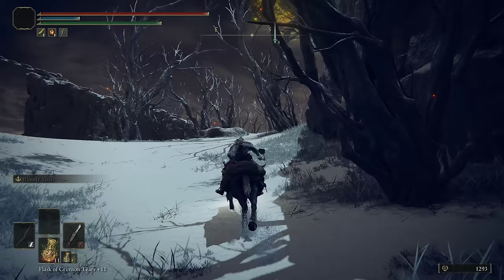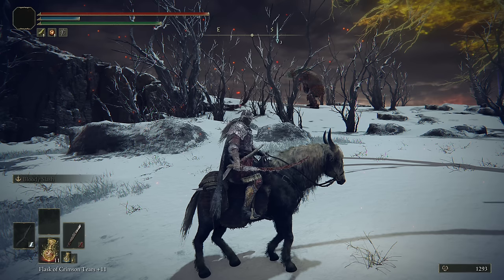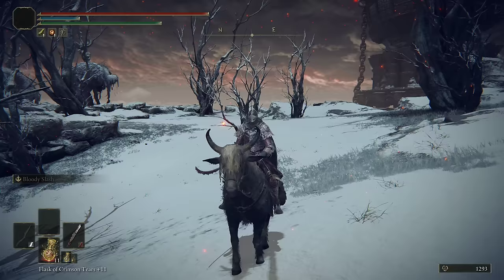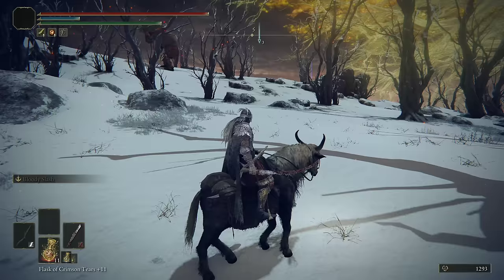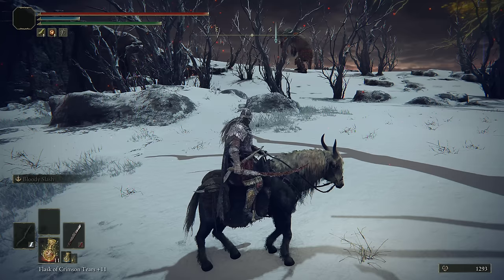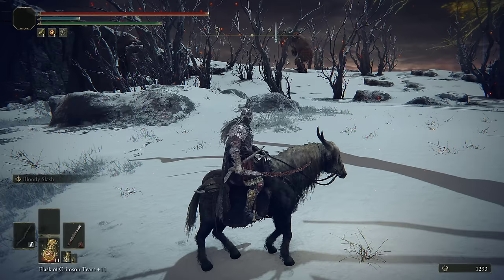The biggest thing you need to do is focus on the giant's left leg during phase one. When you get close, you'll realize that you can see a bit of a hair splint around its leg — that's its weak spot during phase one. The next thing I recommend is stay on your horse during this fight, and bring some type of status effect if possible. You want things like bleed, frostbite, poison, or scarlet rot. I would recommend at least two of those if possible, because the giant has very high physical damage negation.